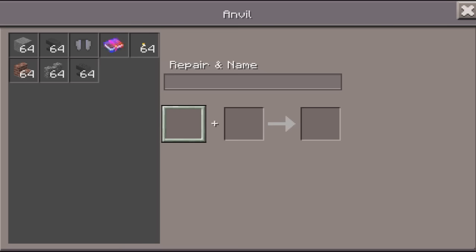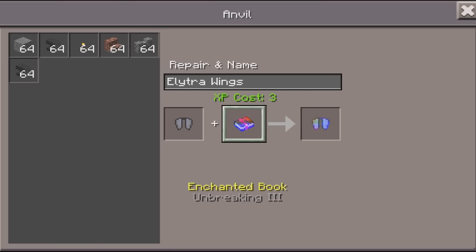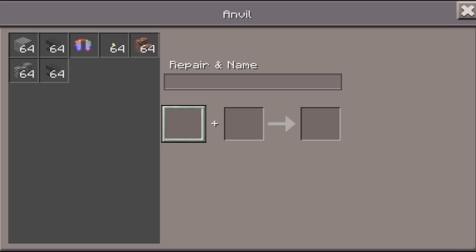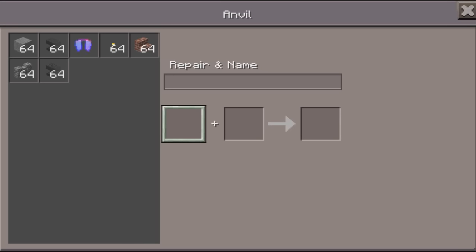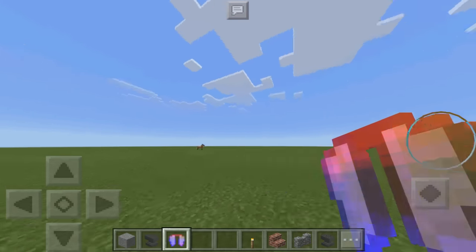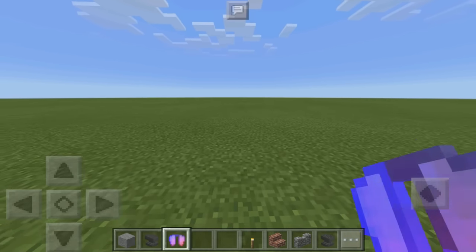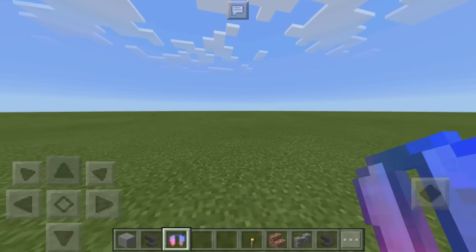All you have to do is throw the Elytra Wings down in the first slot and then in the second slot throw down your enchantment book — I'm using Unbreaking 3. You can already see that the Elytra Wings are enchanted; you can see that little rainbow animation on it. Let's go ahead and pick it up — you can see now that it is in our inventory. You can see it's already making that glowing look to it, which is super awesome.